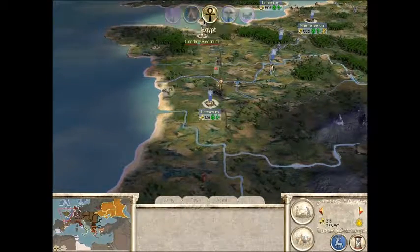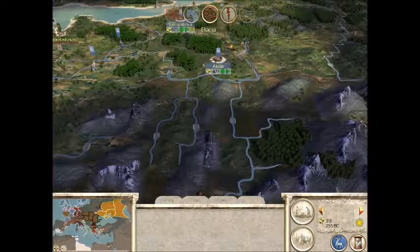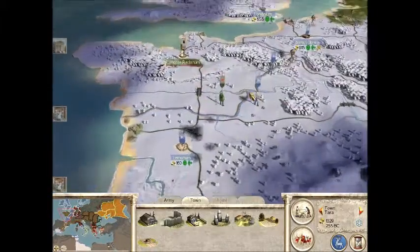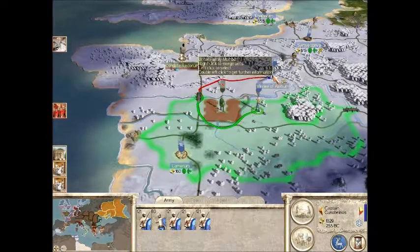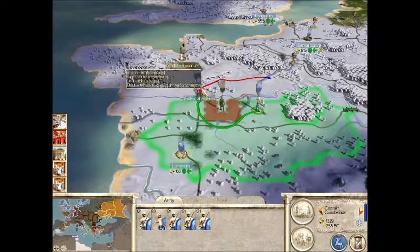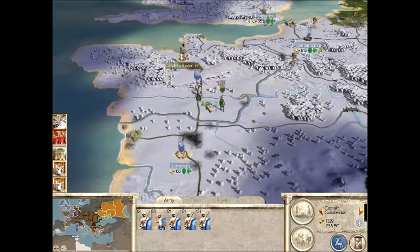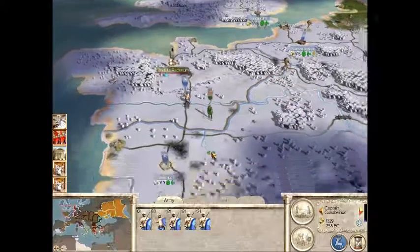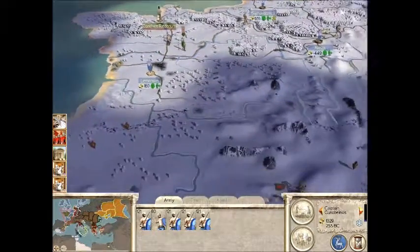I don't know if this guy's going to attack me - maybe not. That's actually quite surprising. Well it looks like they're going to attack me. Oh crap - orders, move - no more moves. Well at least if they attack us we'll be outnumbering them and we'll have a bridge battle - that'll be interesting.